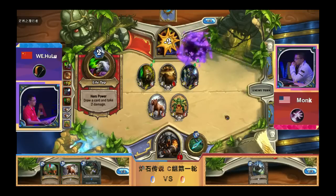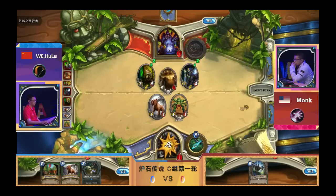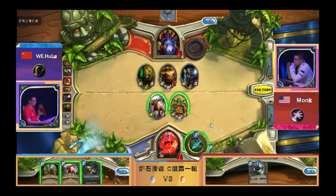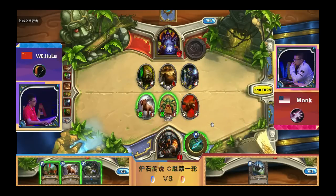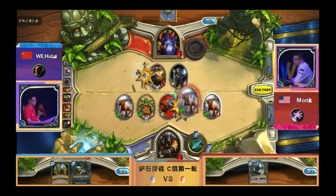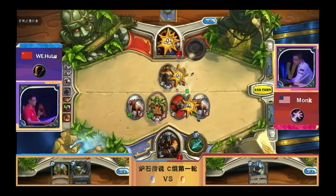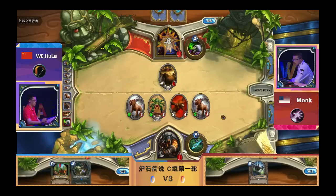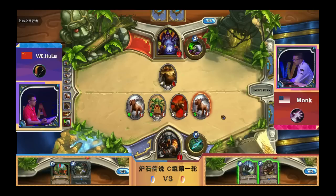I would have been trading the Harvest Golem here because you want to protect your Knife Juggler. This is a power play now — he actually did trade the Harvest Golem. This could have been much better for him with one more minion, but now it's kind of over I think, unless he draws into a Doomguard with a Lifetap following — it's kind of done.